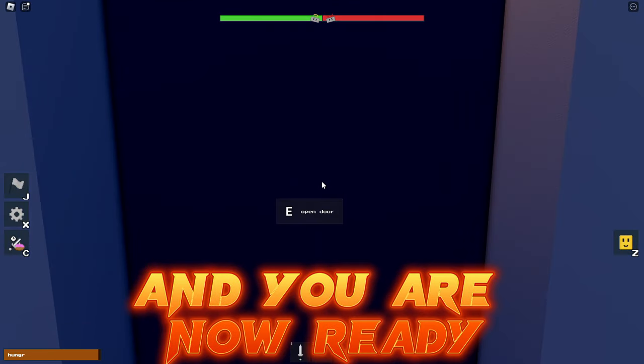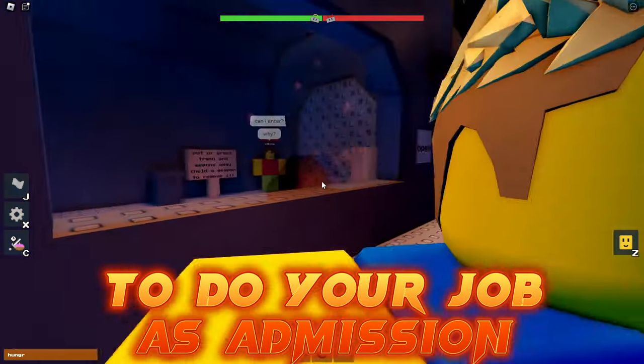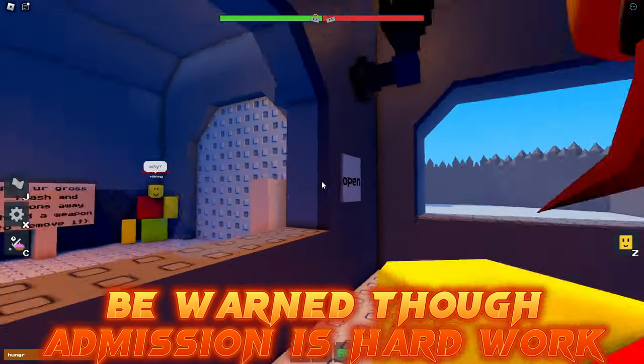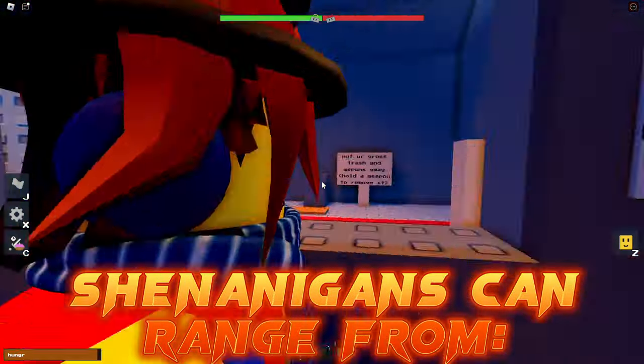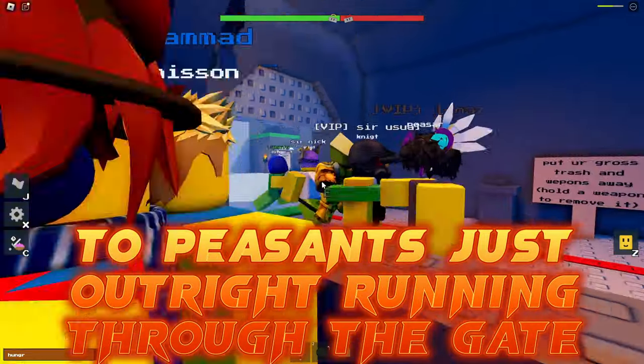Proceed to go through the room and you are now ready to do your job as admission. Be warned though — admission is hard work. Shenanigans can range from vikings bombing the admission booth to peasants just outright running through the gate.